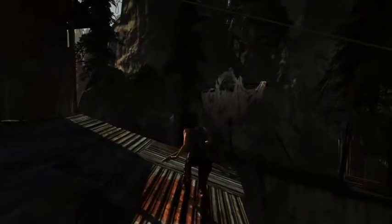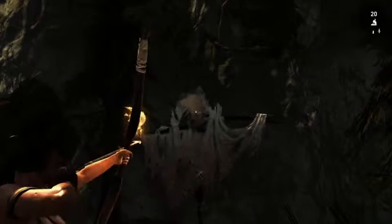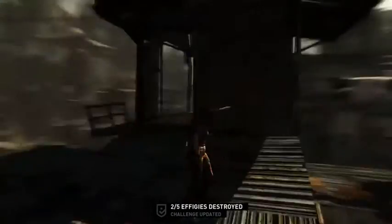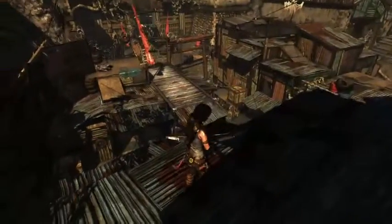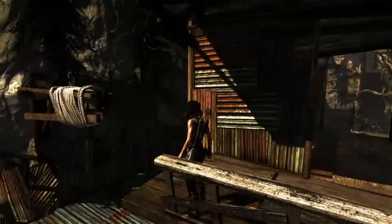Hey, how are you? Just playing some Tomb Raider on hard. Probably if you use the right arrow, burn it down so you can do the effigies. Okay, so we got three more to find. There's another one, see it over there? That's where we're going. We're trying to complete all these challenges if we can. I know I've missed some stuff for one of them at least, but we're giving it a shot.